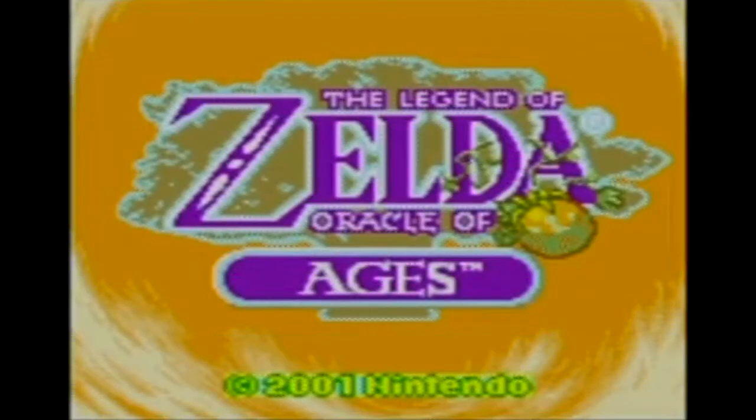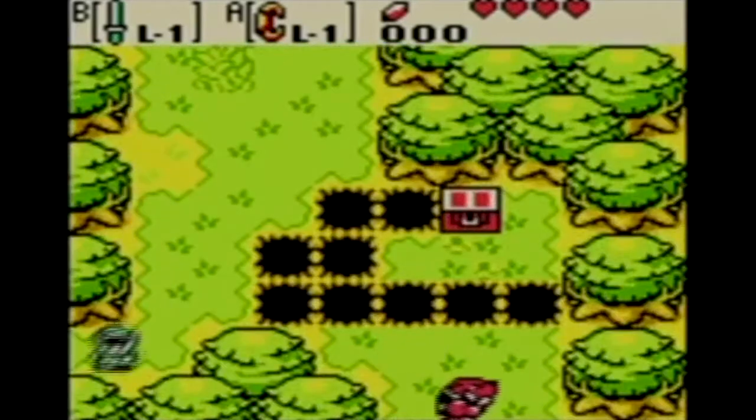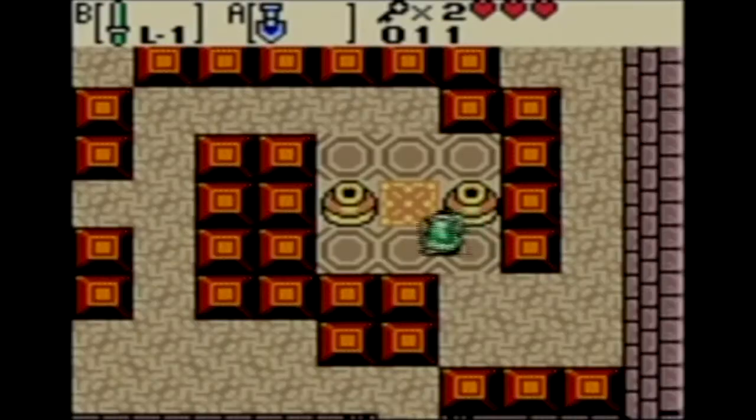The Legend of Zelda Oracle of Ages was a game released in 2001 for the Game Boy Color. It was released beside The Legend of Zelda Oracle of Seasons, and while I'm not talking about that game, I will be talking about Oracle of Ages.